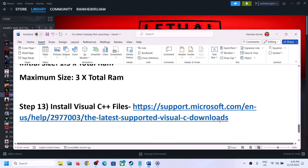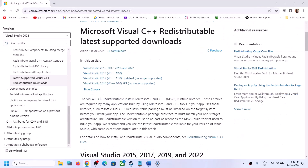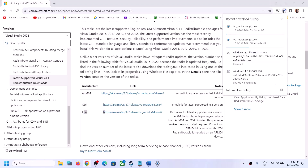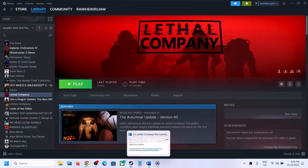The next step is to install the Visual C++ redistributable files. The link is provided in the video description — open it in a browser to go to the Microsoft website. Download both the x86 and x64 versions of Visual Studio 2015-2022 redistributables, install both exe files, and once the installation is done, restart your computer. After the system restart, launch the game.